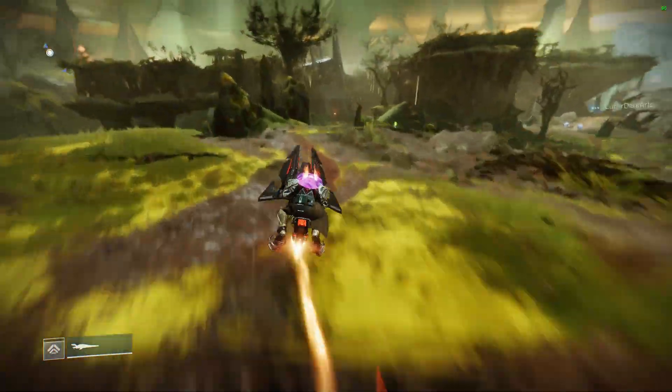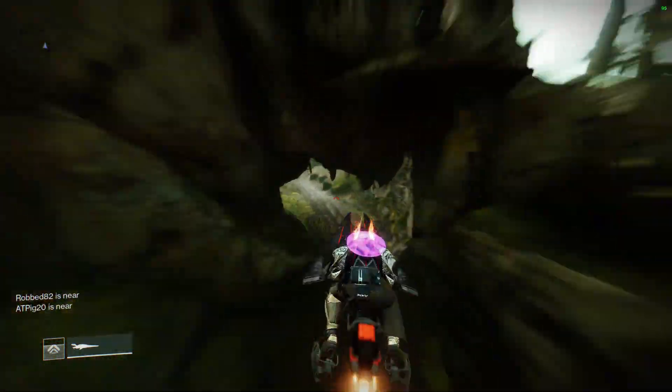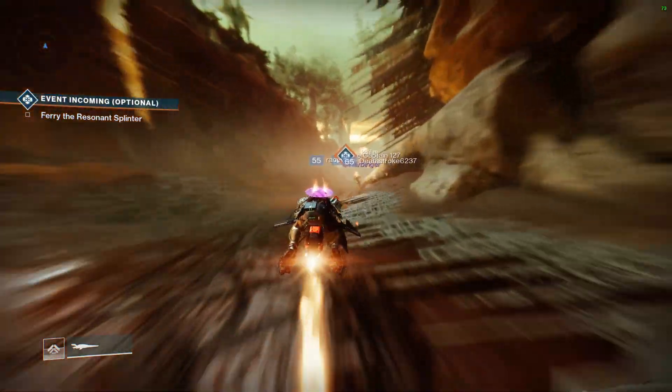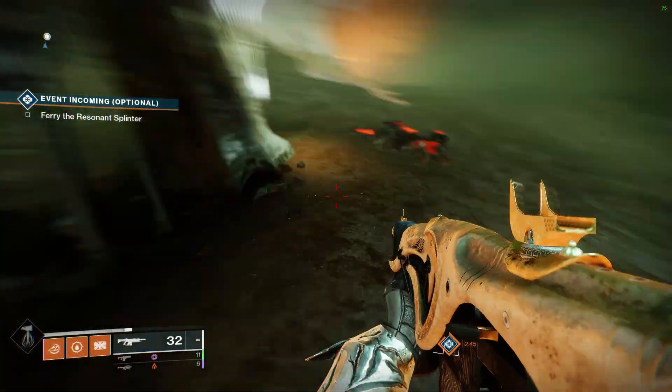Starting with the Miasma area, hop down from Finch and then take a left on your sparrow. Just keep following the path in front of you until you reach the next map, Miasma. Once you're here, head to where the new public event flag spawns for the Escort the Shard public mission — it's pretty much right in the middle of the map, way back by the swamp area.